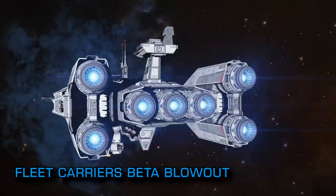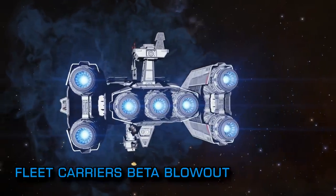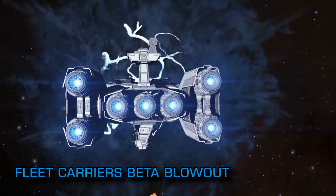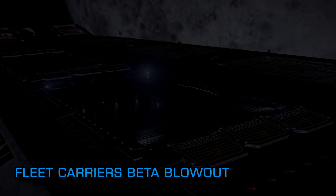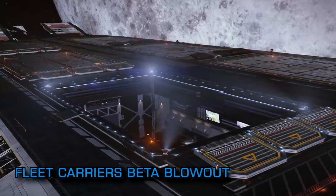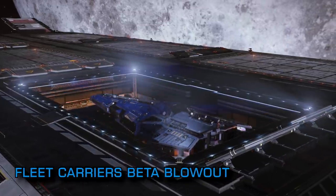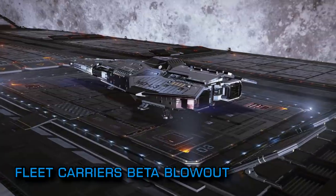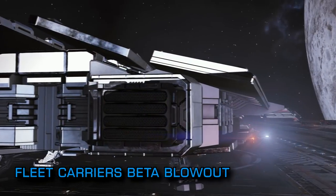Spawning in a system without a carrier dock or an administration system meant that commanders were unable to change anything on their carrier and would instead be required to jump the carrier to an administration capable system before making any changes. Whilst you can search and filter the galaxy map for admin capable systems, the filter does require you to have visited the system first in order to filter the information, and in the beta your previously visited systems information is wiped, meaning you can't then find the carrier administration systems.